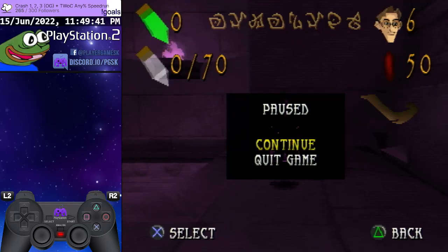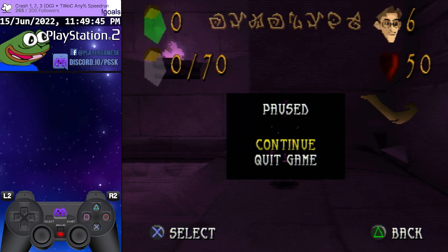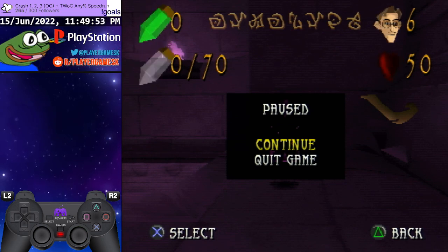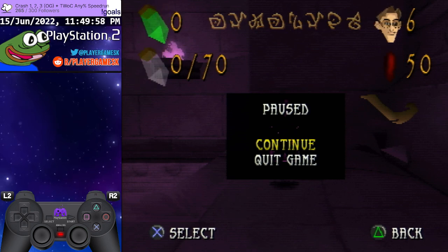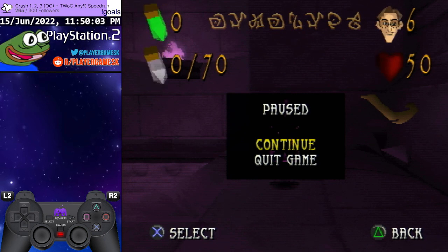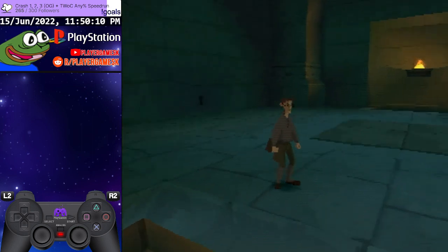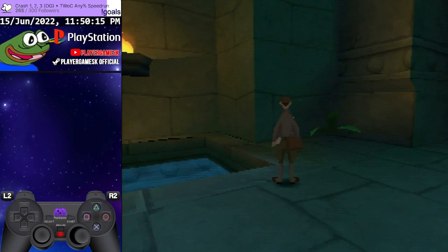Alright, so this is once again going to be a guide to the Secret Swim out-of-bounds for any percent in Atlantis: The Lost Empire on the PS1. I already made one for this level, but I went really in-depth in that one — I tried to explain backups and whatnot — which made it nearly 40 minutes long, so I'm going to try and make this one faster.